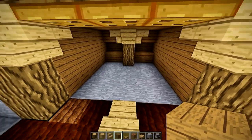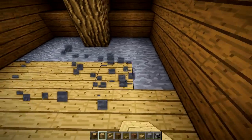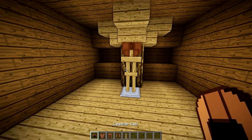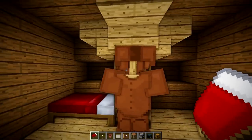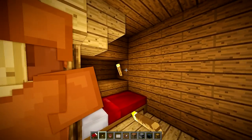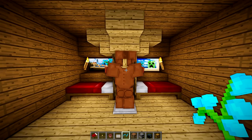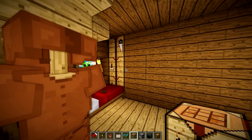Grab a couple of materials we're going to need for the inside of this bedroom. This is the entire shape of the bedroom. Fill in the floor here. Let's put an armor stand right there. We're going to put a bed there and a bed there, so two people can live here. Put some paintings — hopefully get some 1x2s. Fill both sides in with blue orchids. Now we're going to fill in some crafting tables — not too hard to build and they look pretty good.